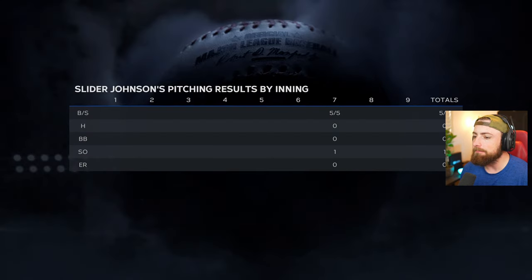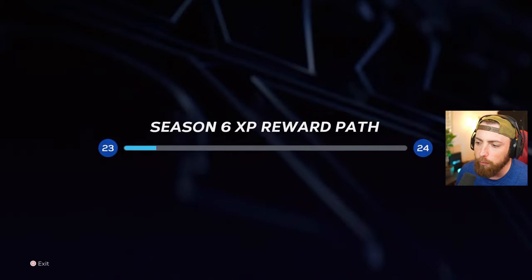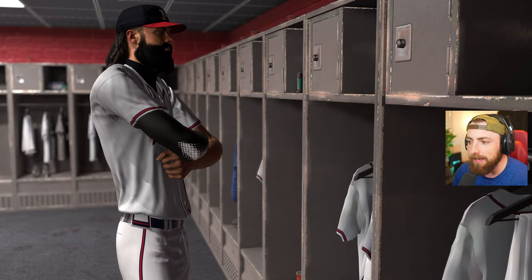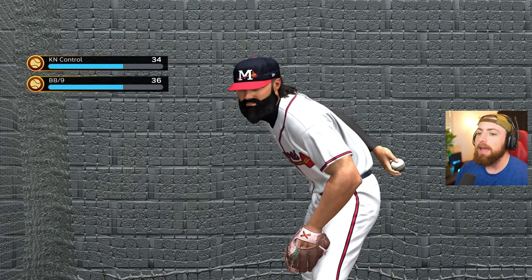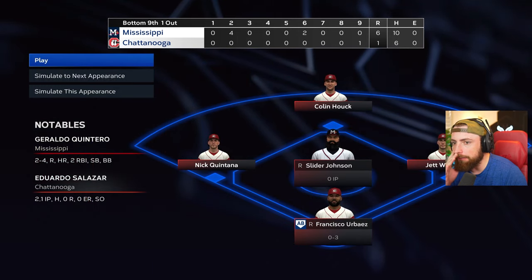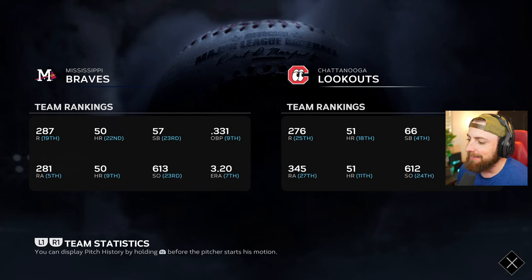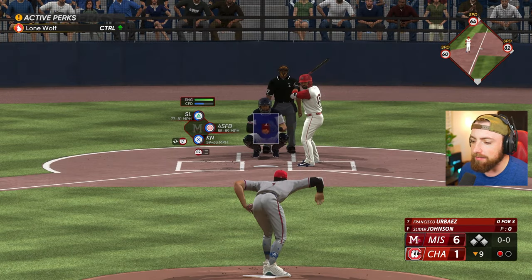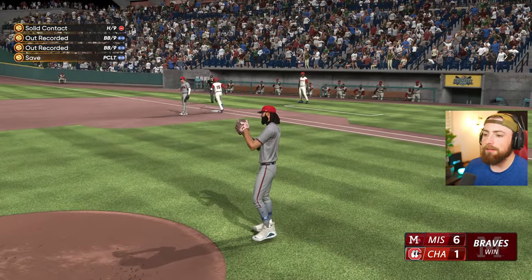We win the game, so that's good. I've never really done a Road to the Show series with a pitcher, so I don't know how long it takes to rank up as a closing pitcher. Being a shortstop or center fielder you can rank up pretty quickly, but as a relief pitcher I think it's gonna take a while. Knuckleball control — that is exactly what I need. Bases loaded, one out — bring in Slider Johnson! Easy as that — four-six-three double play! We get the save! Beautiful, that's what I'm talking about.